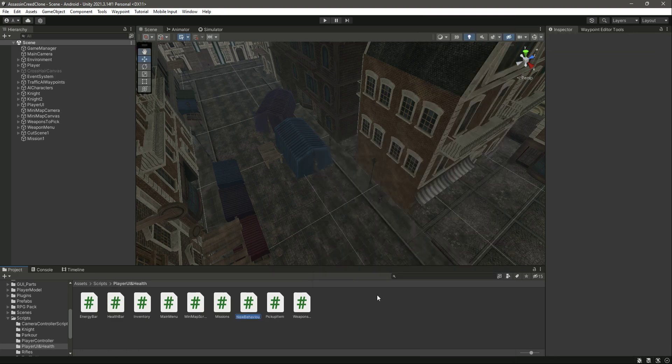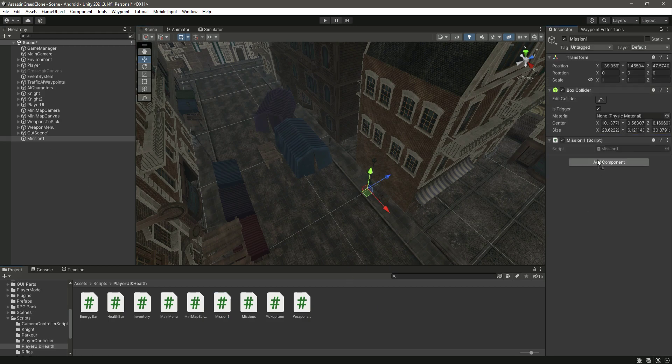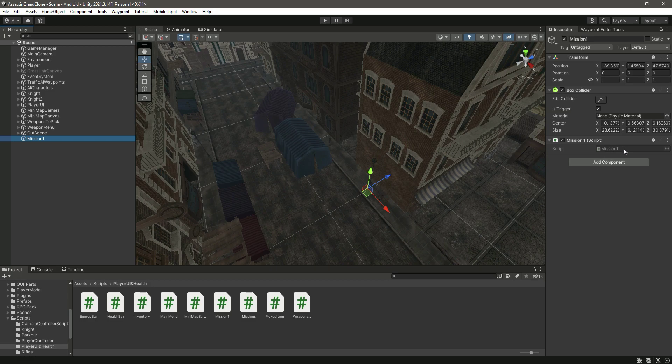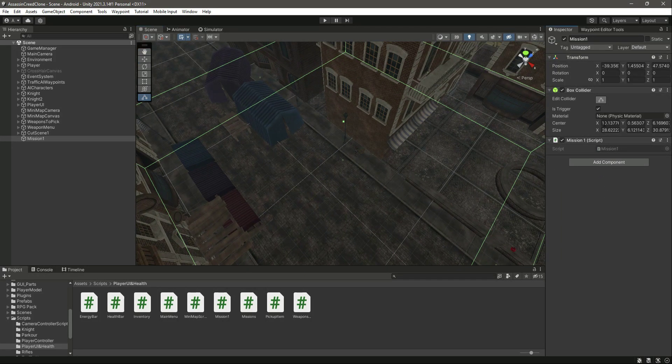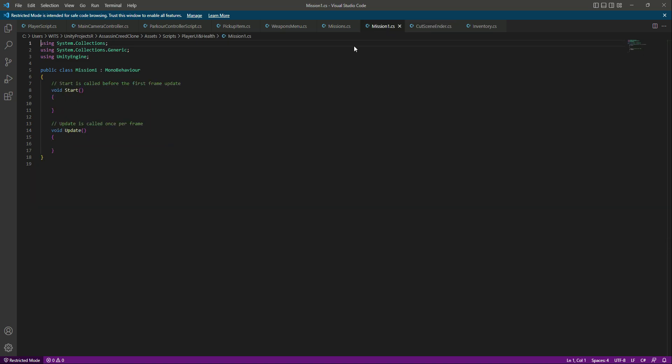Let's create a C# script by the name of Mission One. Click on Mission One and drag and drop the script. As you know, the player has a tag and a layer, so by using the player tag on the Mission One script we will say that if something with the player tag hits this collider then we will pass the first mission. Let's open the script. We've done the same thing for our cutscene, so let me go back and open up the cutscene script, copy that method, paste it here, and change the compare tag name to player.